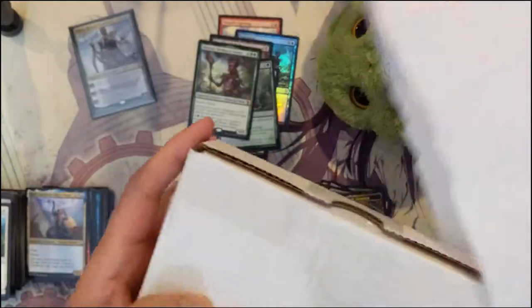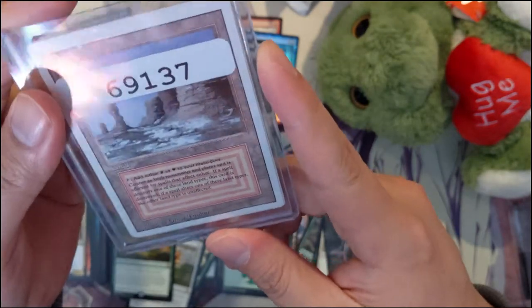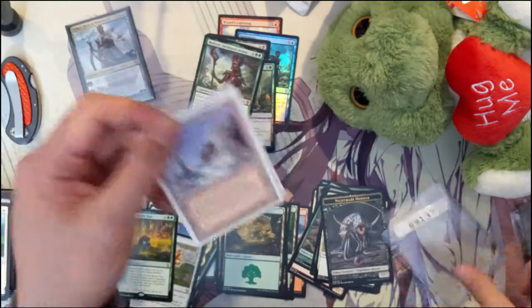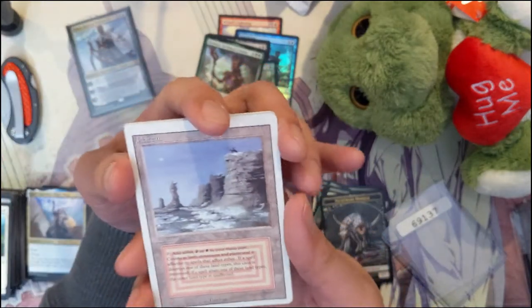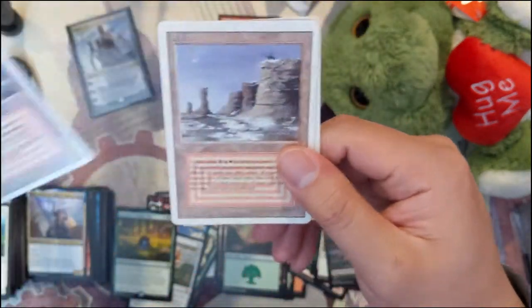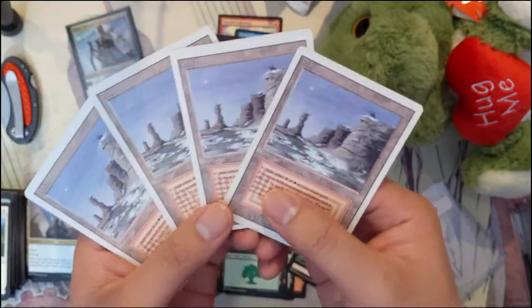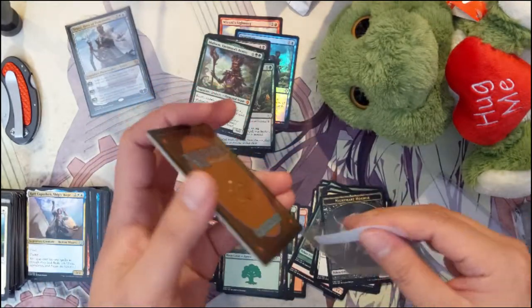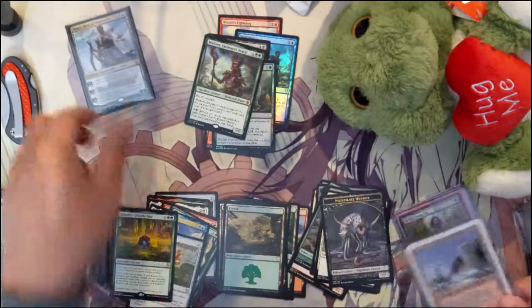We got another box inside and we have Plateau. So this is Red-White, which makes sense for Plateau — it's like a mountain and then plains on top. These are super old cards from the Revised set, like the third set. So we got one Plateau, two Plateaus, three and four Plateaus. Awesome cards — very happy to pick these up. And, believe it or not, the Plateaus is not the highlight of the video.